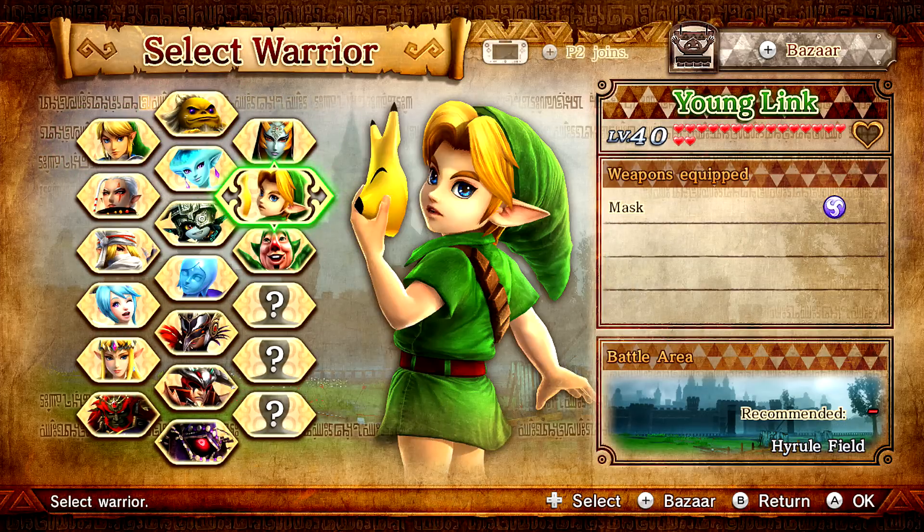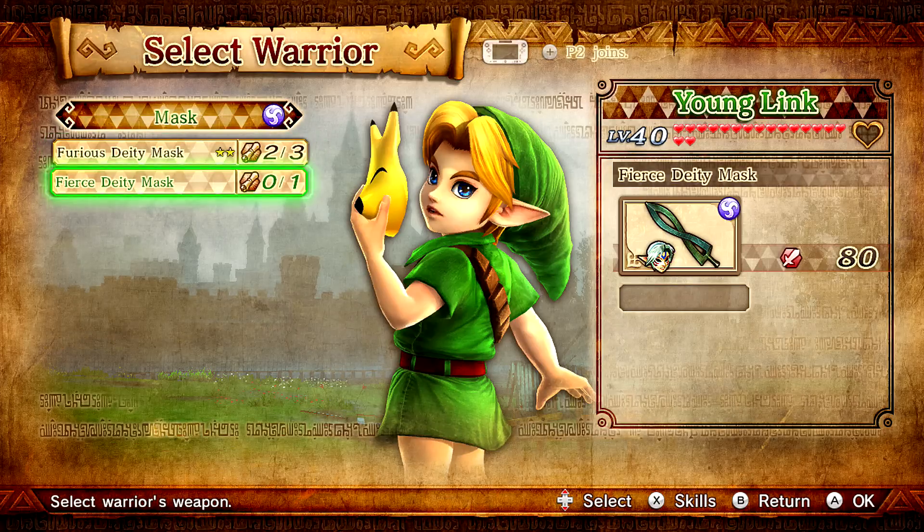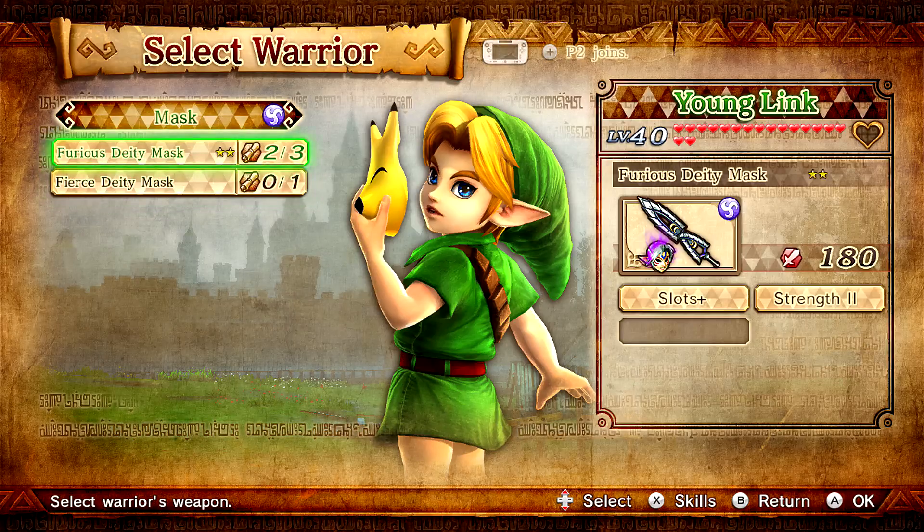Not only is he Young Link, but if you look over here, yes — he holds the Fierce Deity Mask, which means he can transform into my absolute favorite transformation of all time. So yeah, I can't wait to play as that. I'll be honest, I kind of wanted Fierce Deity to be his own playable character, but if this is the closest we're getting, I'm fine with it. He's really fun.